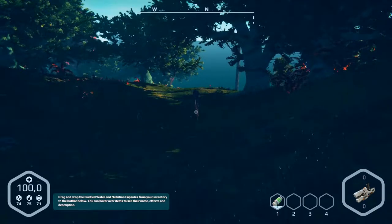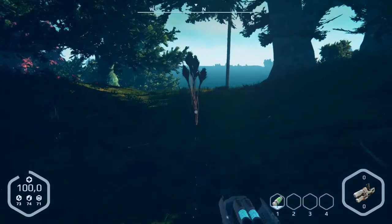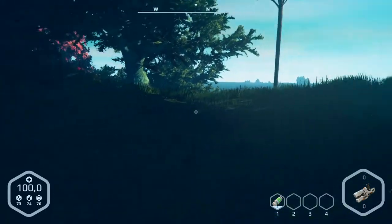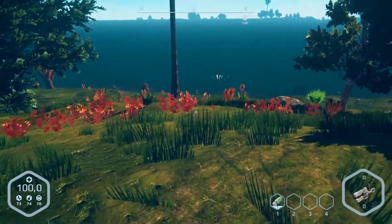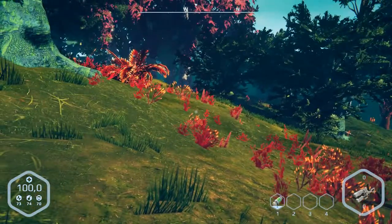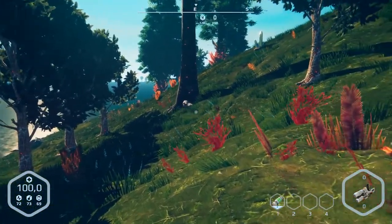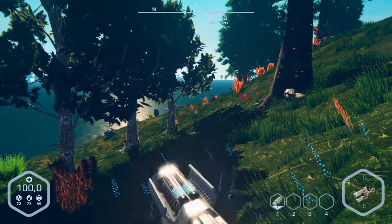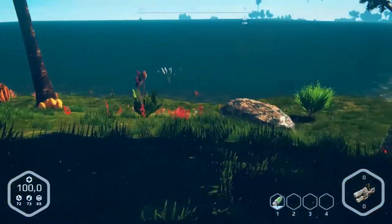What is this? Something interesting? No, it's just a flower or something like that. What's over here? Nothing. Down there — animals, green trees. What's this? Wood only. Let's go over here and get the resources.